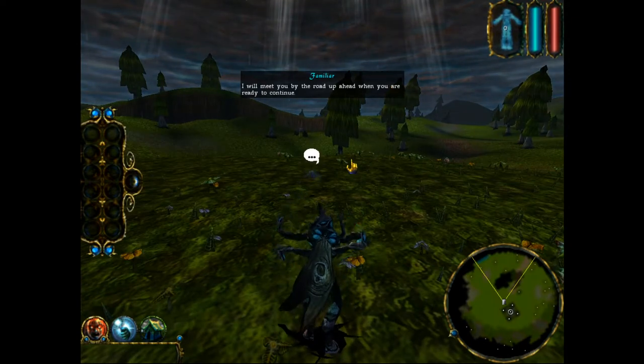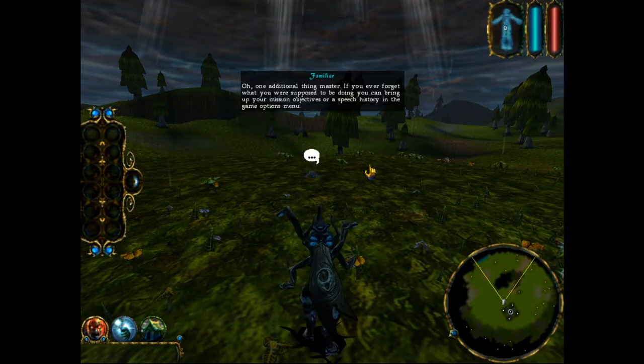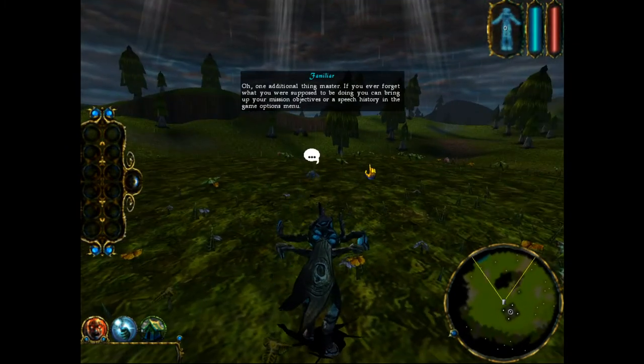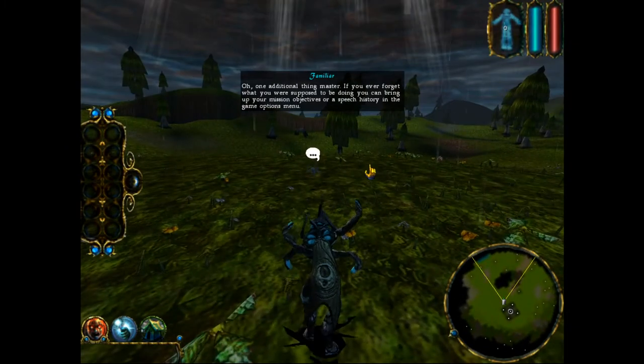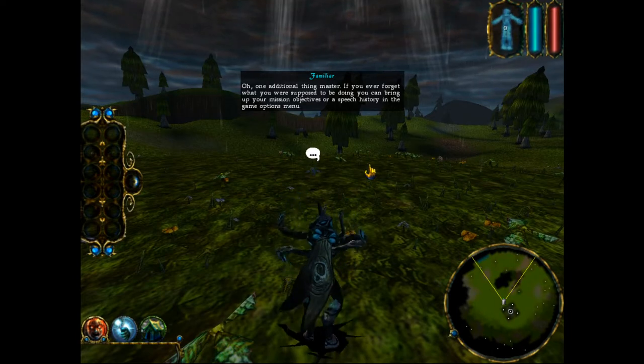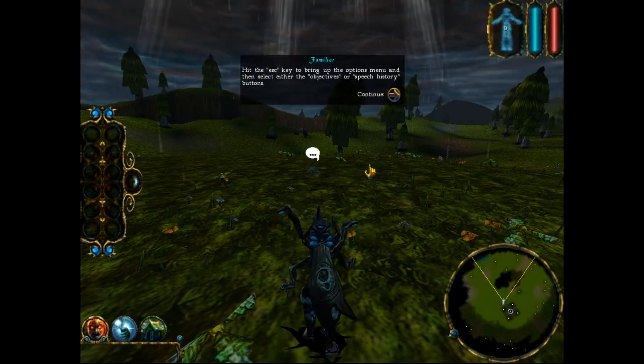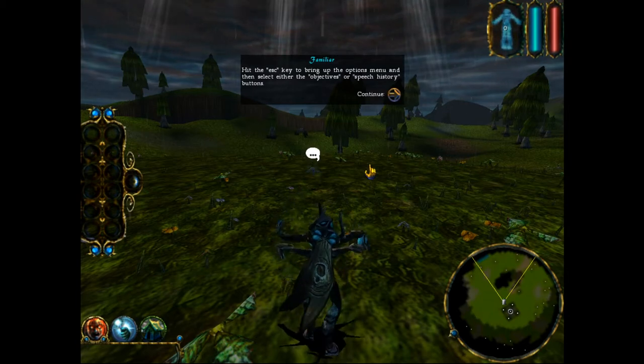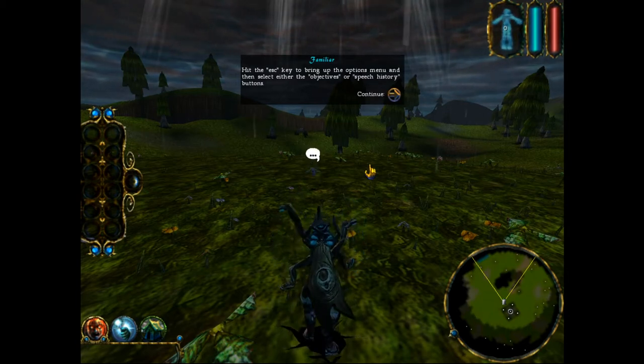I will meet you by the road up ahead when you are ready to continue. One additional thing, Master: if you ever forget what you are supposed to be doing, you can bring up your mission objectives or a speech history in the game options menu. Hit the Escape key to bring up the options menu, and then select either the objectives or speech history buttons.